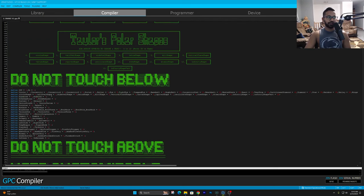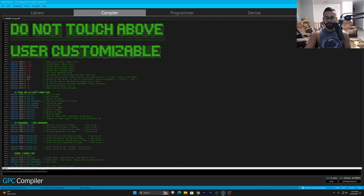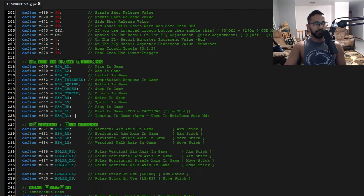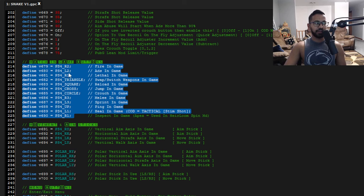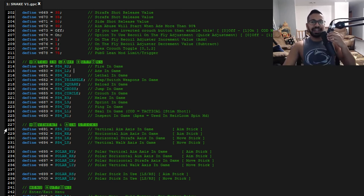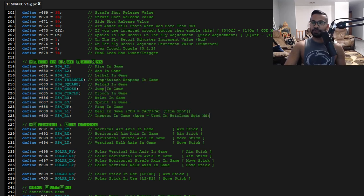We're going to go ahead and scroll down. You can see it says don't touch anything here, so all we're going to do is scroll down. Now you do need to adjust a few things in here, and that's mostly going to be related to your in-game binds. In here they're defined as PlayStation bind layouts, but I will be using my Xbox Elite Series 2 controller in today's video for the setup. It does work for Xbox, PlayStation, PC — anything you play on, the script will work. Just match your in-game settings to exactly how you play.